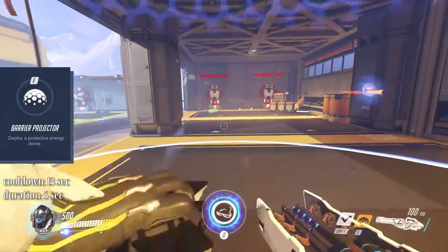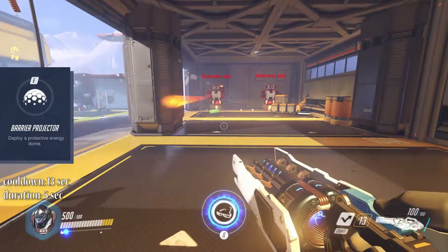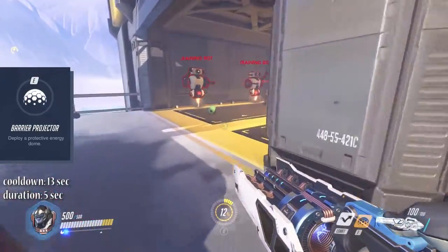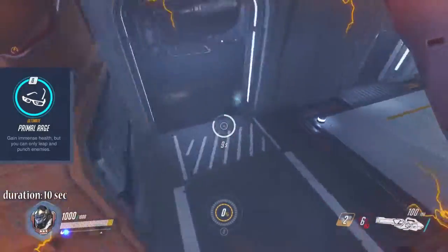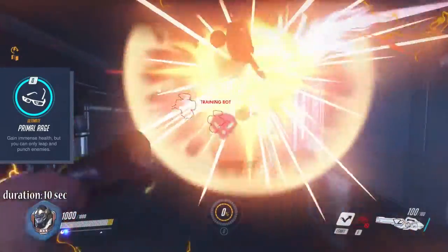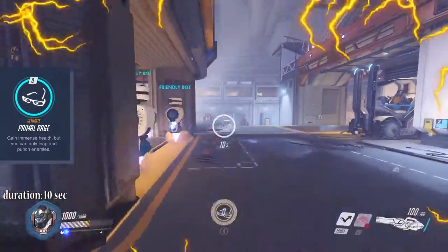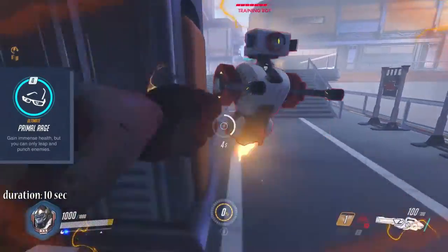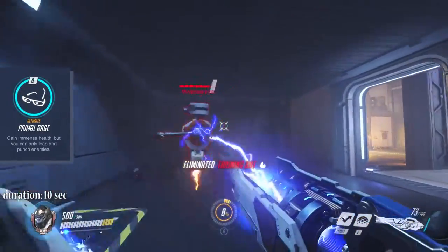Winston's E ability, Barrier Projector, sets up a bubble that blocks damage for 5 seconds — though it can be destroyed earlier if it takes enough damage. Teammates can shoot from inside the bubble. This has a 13 second cooldown. Primal Rage is Winston's ultimate, giving him 500 extra HP. It lasts for 10 seconds and Winston will only be able to use melee attacks and left shift leaps. Melee damage is buffed and knocks back enemies, and leaps will only have a 2 second cooldown. However, this ability has little kill potential for multiple enemies — it is best used to bring confusion into enemy lines.